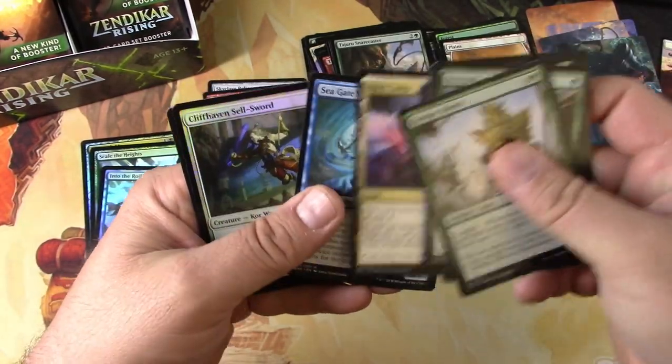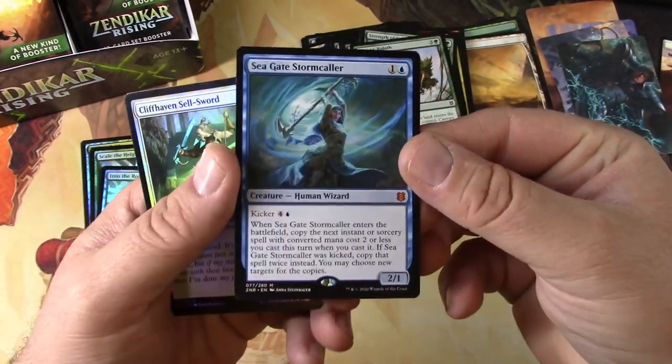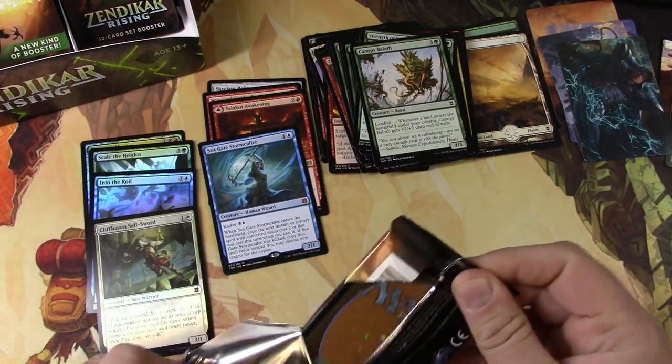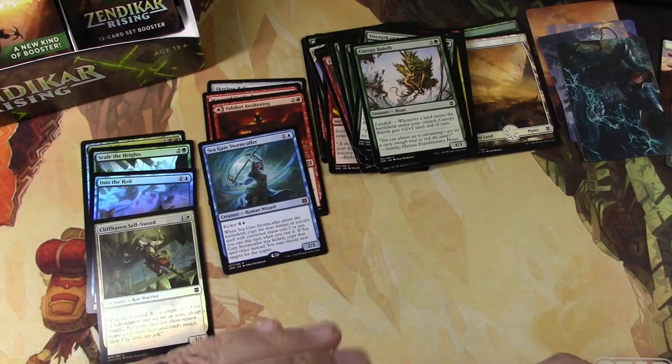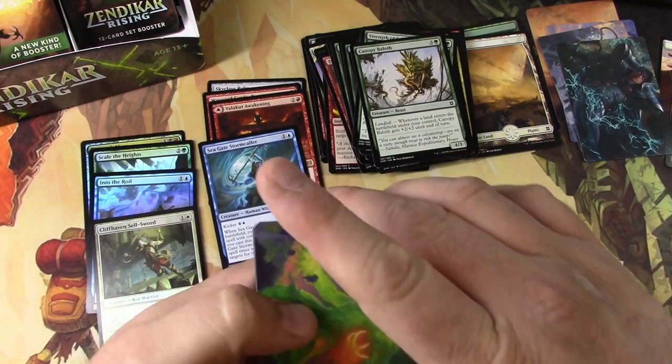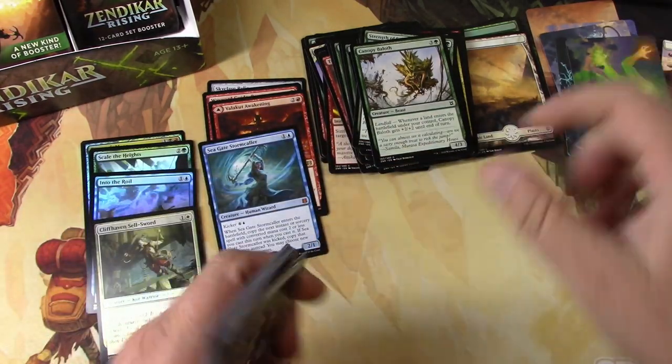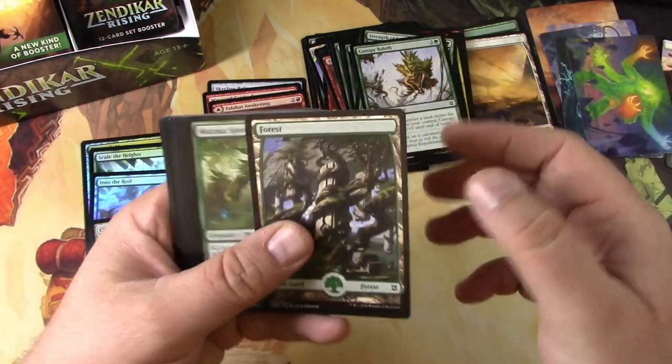Got a Seagate Stormcaller — there's the mythic that I wanted. A sellsword and a drake. I think I'd look at a different mythic next time, thank you very much. That's pretty good. Hey, there's the Omnath card — so if that was the signed one, maybe it'd be good.